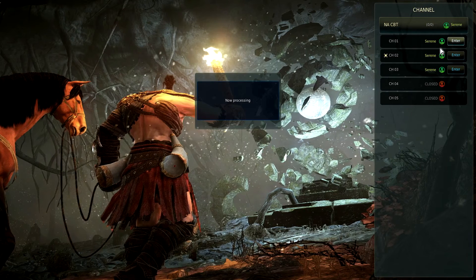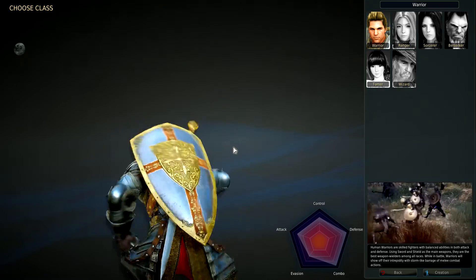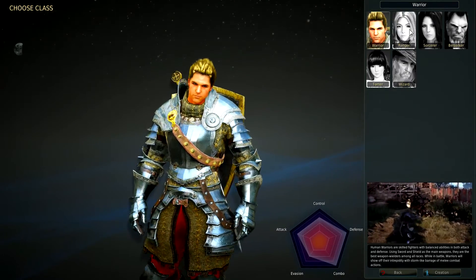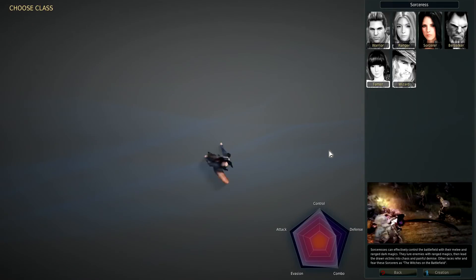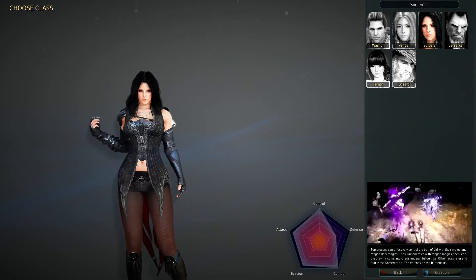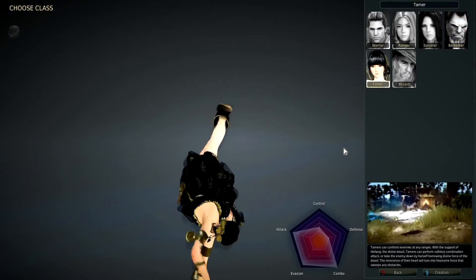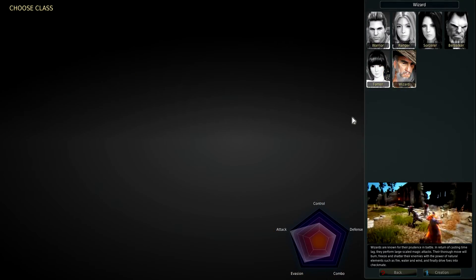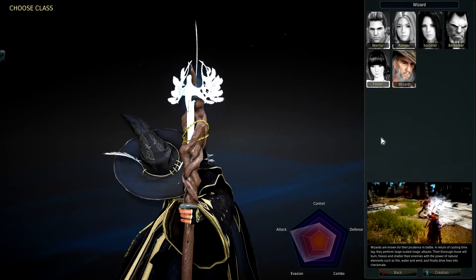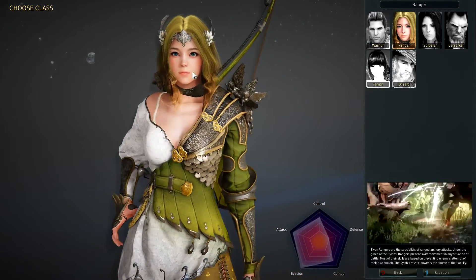Let's get started. We'll do some NA stuff here. I don't really know much about this game other than it's got a really, really bitchin' character creation. We got a 90's boyband warrior, a ranger — she's got some jiggle physics there — a sorcerer who reminds me of the lady from The Witcher 3, the berserker who looks a little bit monkey-ish, a tamer — obviously showing its Korean roots — and a wizard straight out of Lord of the Rings. I kind of like the ranger, I'm always a ranger type of person, so we're going to go with that.